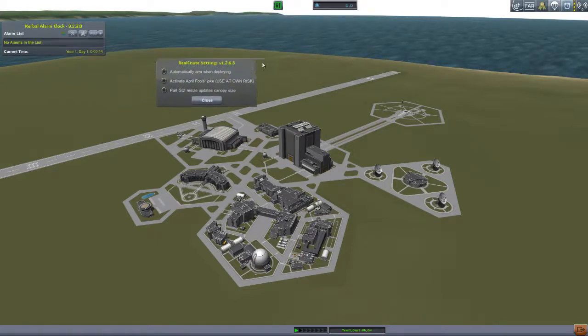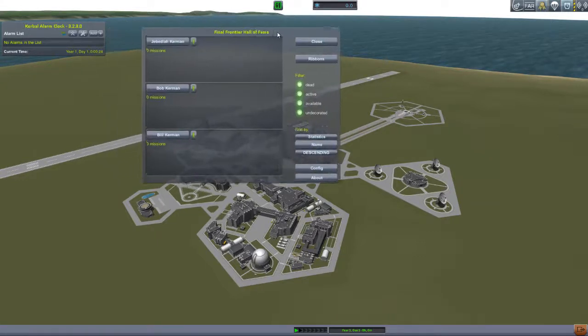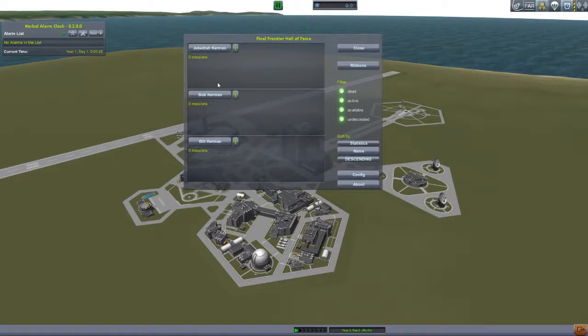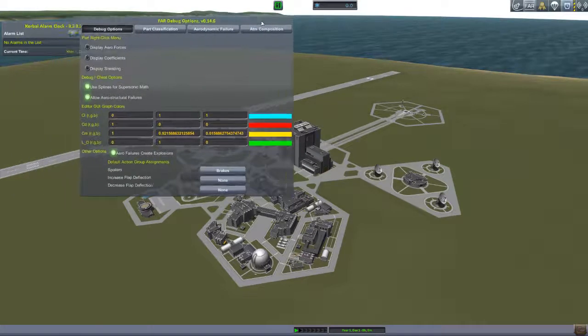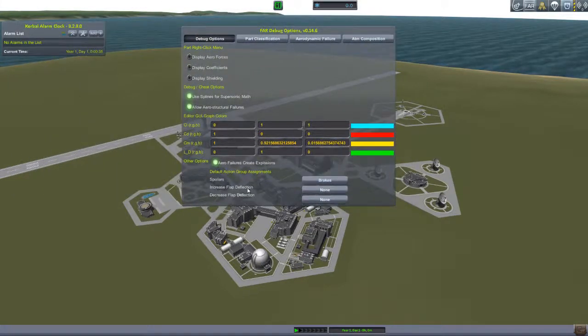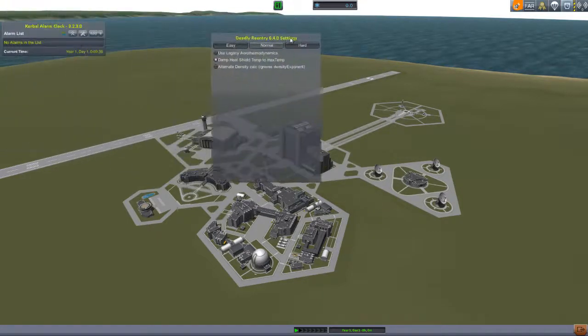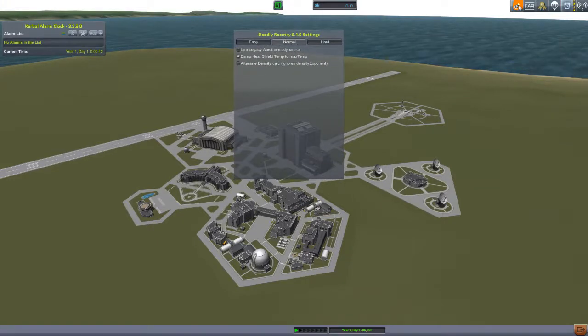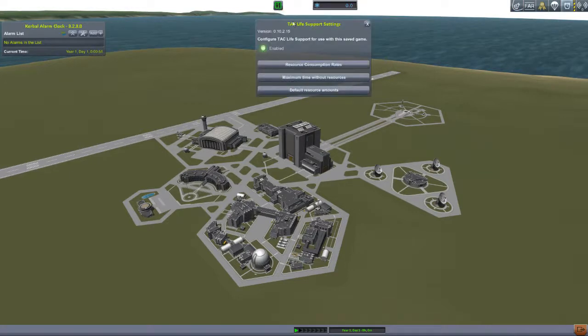Real Chutes settings — I'll just leave those default. Here's the Final Frontier Hall of Fame: I've got Jebediah, Bob, and Bill. As they go on missions they'll earn awards — hopefully not die. Ferrum's Aerospace I'll leave everything default because I honestly don't know enough to change any of it. That must be Deadly Reentry up in the top right — I'll leave that alone too.